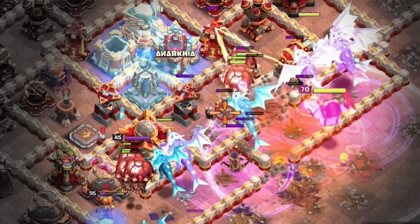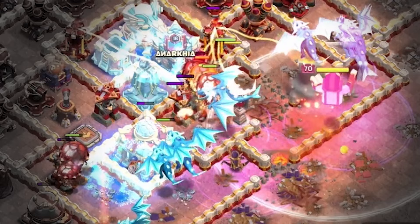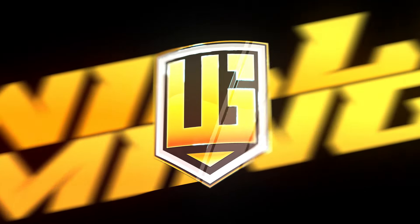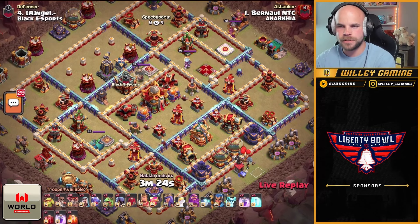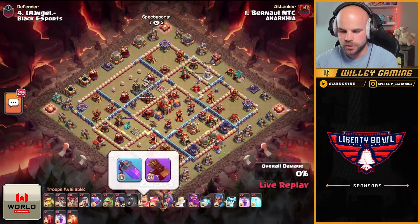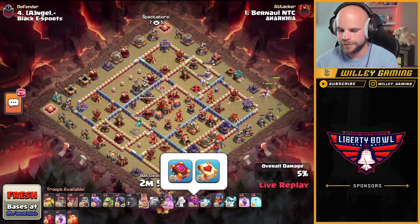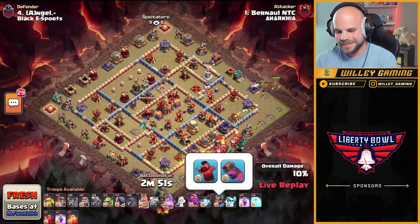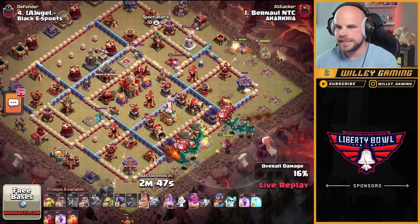An underdog team taking on a top-five team in the world in a competitive match — let's see if they can get the upset. We got nine dragons from Bernal, got a bunch of sneaky goblins as well. Take a look at the equipment: regular king hero, healer puppet on the queen, hero puppet — and then everything else is pretty typical.